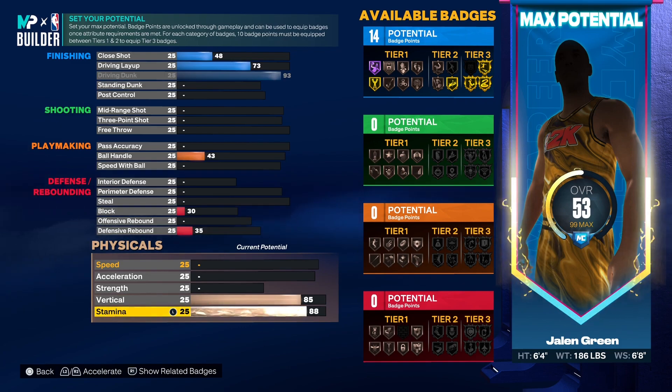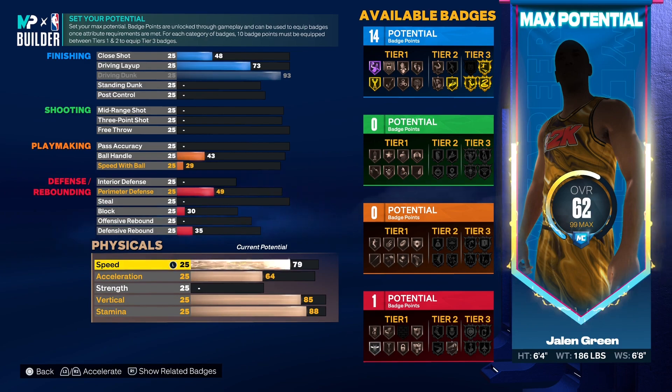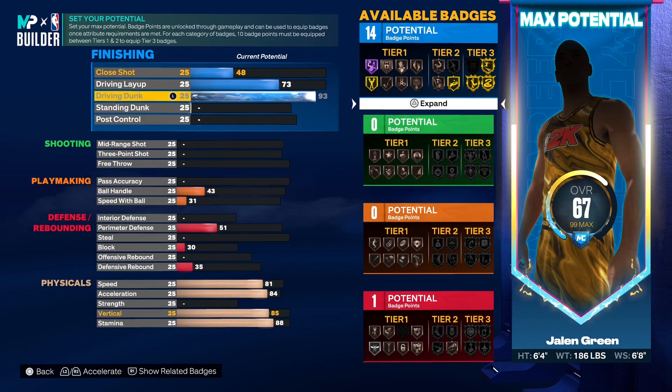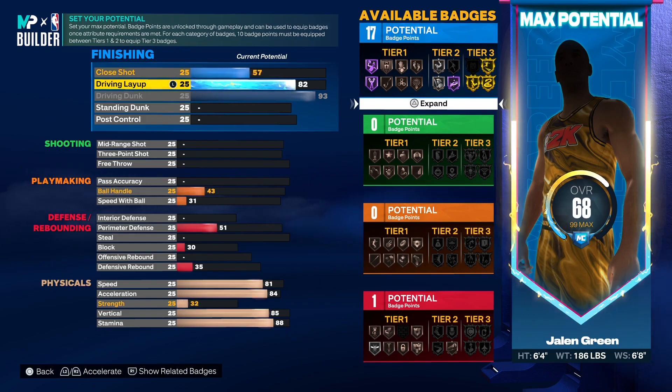For stamina we decided to go with 88, because this is a shooting guard build so you won't have the ball in your hands at all times, but you'll have it enough that you need a little bit of stamina. For speed we decided to go with 81 and split the XL up to an 84. I do have to ask — what speed do you run on your build right now? Because that 70 speed with a max XL split is still in my head and I'm trying to figure out whether that's the right move.